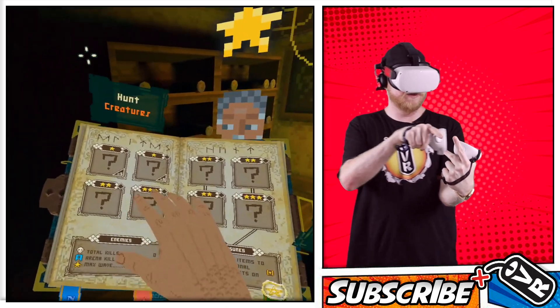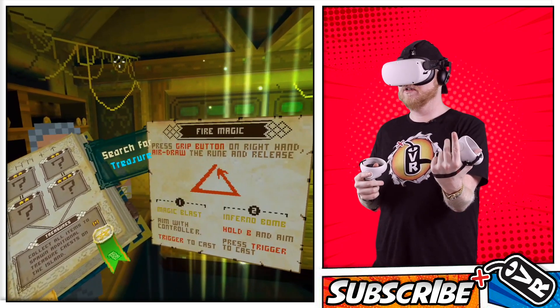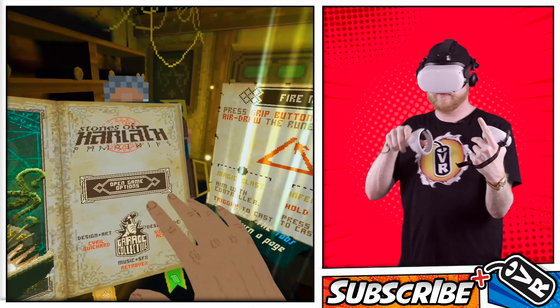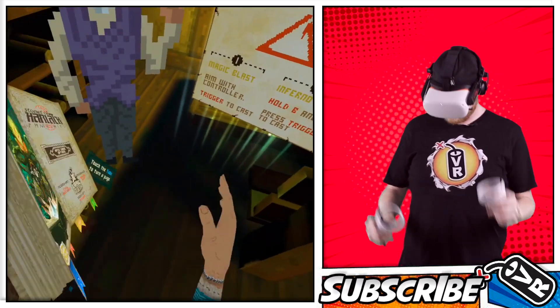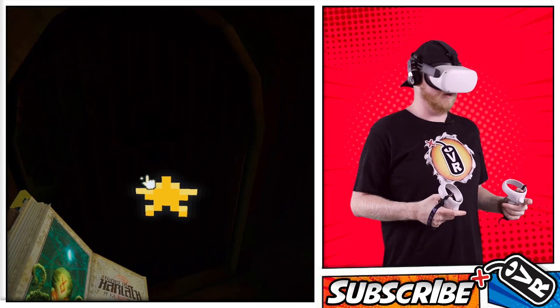Hunt creatures. I guess we can find different creatures in the world and hunt them. A tribe of Fiskratters have slowly started to invade the island. While most of them keep to their huts in the north, a couple of them set up camp right next to our village — we cannot allow this. Please take care of the problem for us. Okie doke.